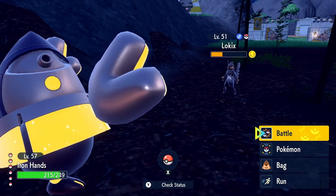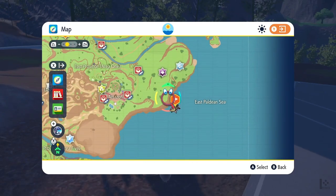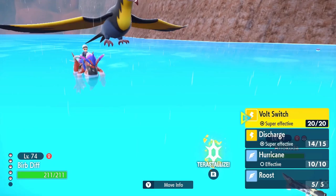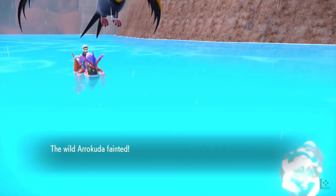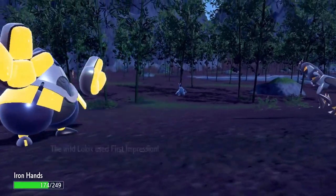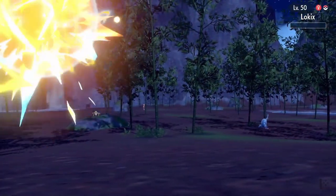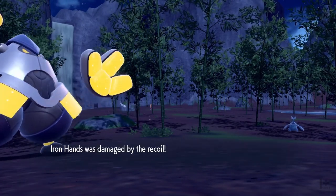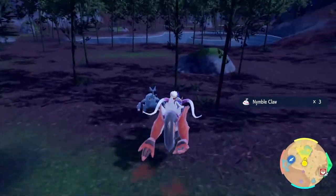There is another way that is just so much faster, and that is looking for outbreaks. When you see a symbol flashing with a Pokemon on your map, that means there's an outbreak — a lot of that Pokemon will keep spawning continuously. I've KO'd over a hundred Pokemon doing this. If you're wearing the power items, even a Pokemon that only gives 1 EV only requires 28 KOs to completely max out a stat.